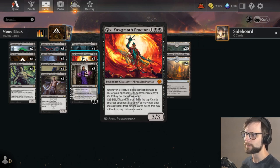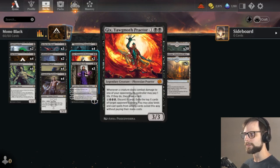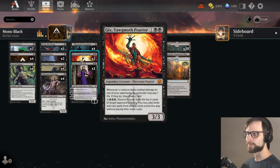Another new card is Gix, Yawgmoth Praetor. I have only a two-of here — some go down to one, some have up to three or four. Whenever a creature deals combat damage to one of your opponents, its controller can pay a life, and if they do, you draw a card. Very, very good. You can also pay four and three black, discard X cards, then exile the top X cards of target opponent's library — you can play lands and cast spells from among those cards without paying their mana cost. We also have Liliana of the Veil. That final ability on Gix probably won't get used very often, and it doesn't work all that well with Liliana because we're discarding cards from our hand in the process, so we won't often have many cards to actually utilize that ability.